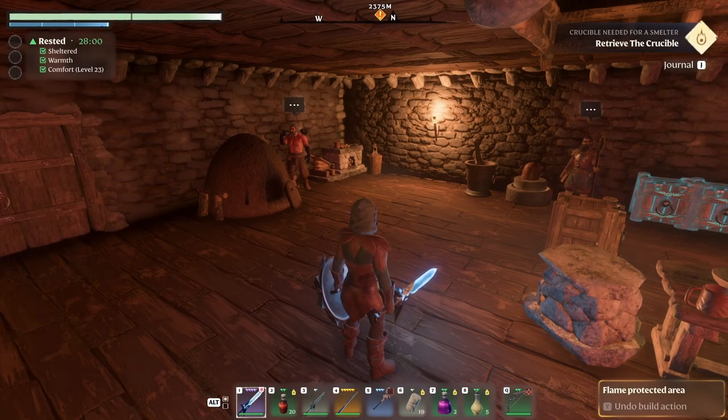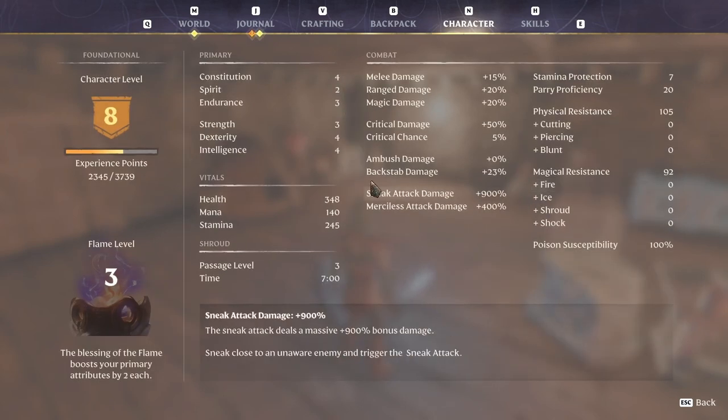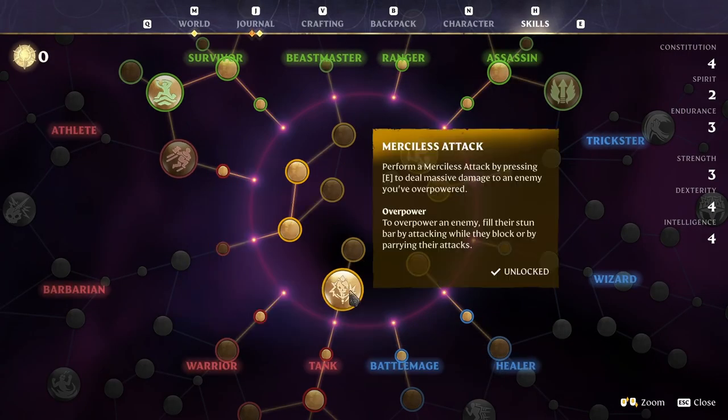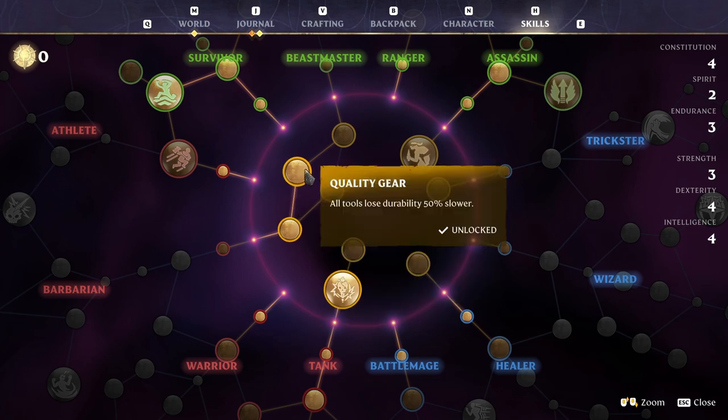At this point our character, if you go in here, we are level 8 as you can see. And skills — we don't have any points left because I took the pickaxe. It does more damage because they will keep breaking so fast. This one, with the durability, I think it's very important.